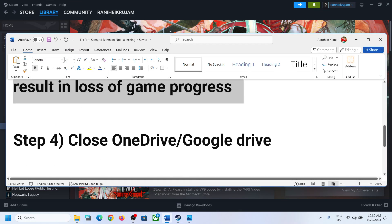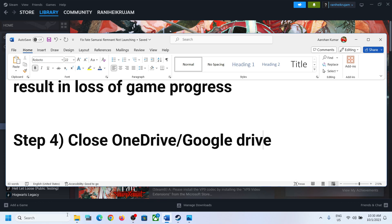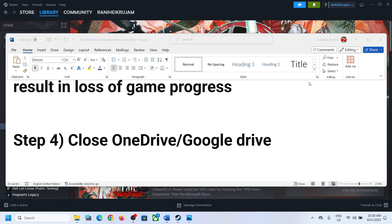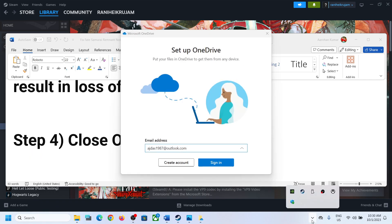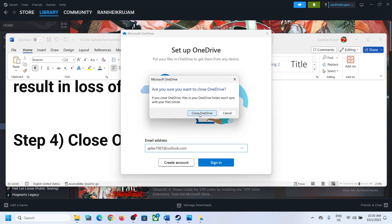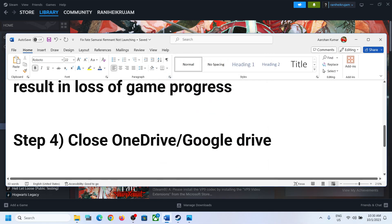The next step is to close OneDrive or Google Drive — this is important. If you have OneDrive open, make a right-click on it in the system tray and click Quit OneDrive. Make sure OneDrive is not running when you launch the game. If you also have Google Drive or any other cloud save application, close it before launching the game, as the game may be saving to those locations instead.